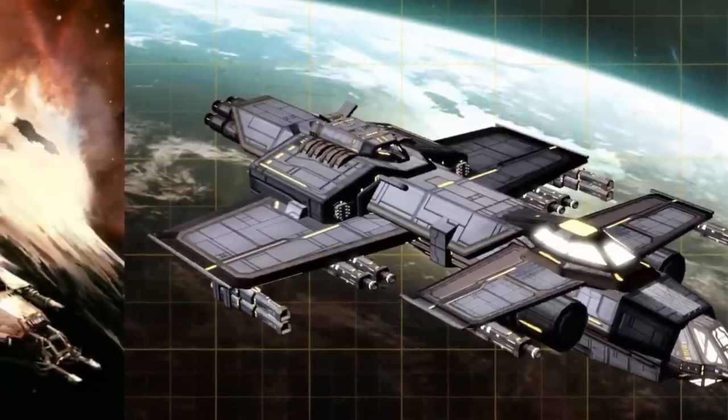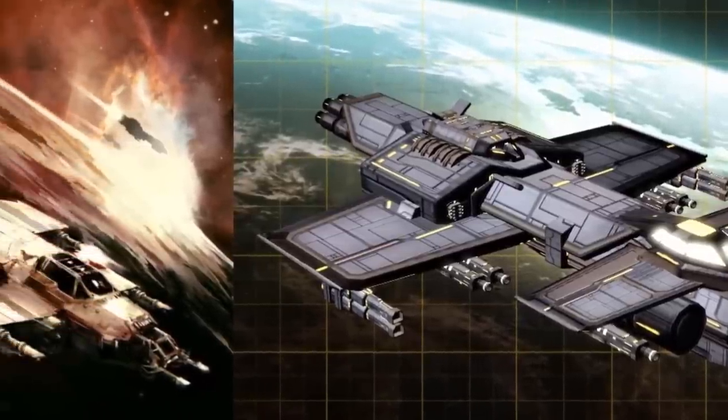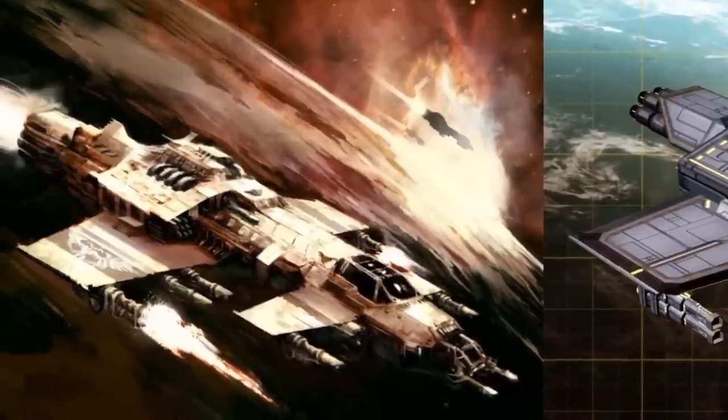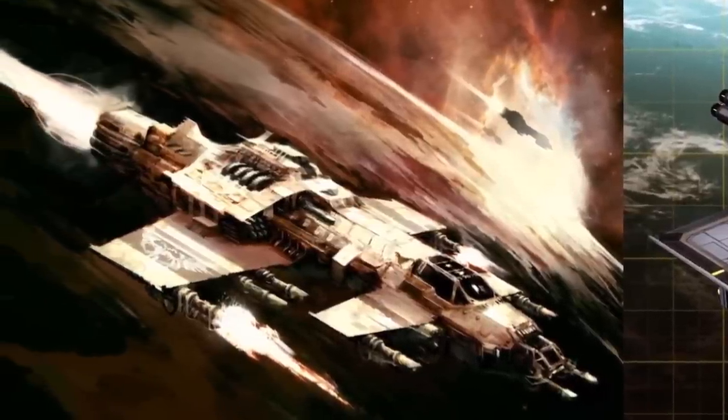They come equipped with psychic Astropaths who can send and receive messages over long distances securely. These interceptors are known for their high speed and strength, and can be outfitted with various types of weaponry like turreted ballistic cannons and forward-locked plasma gun arrays.